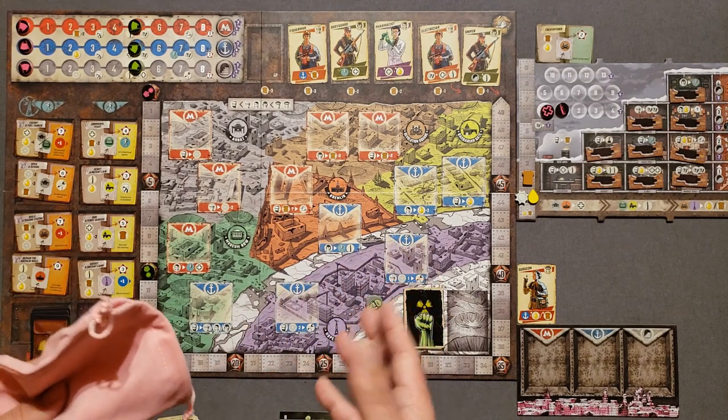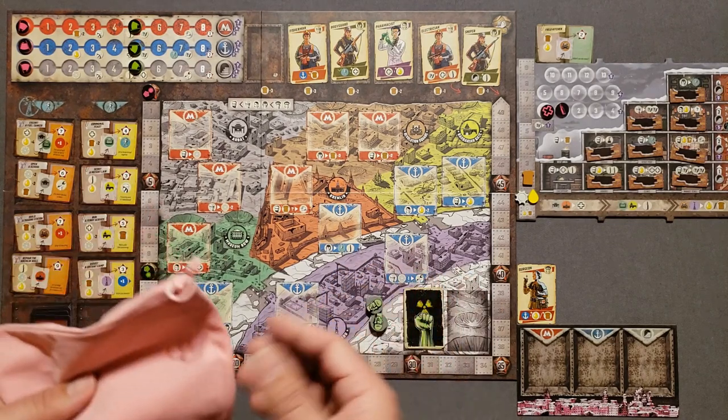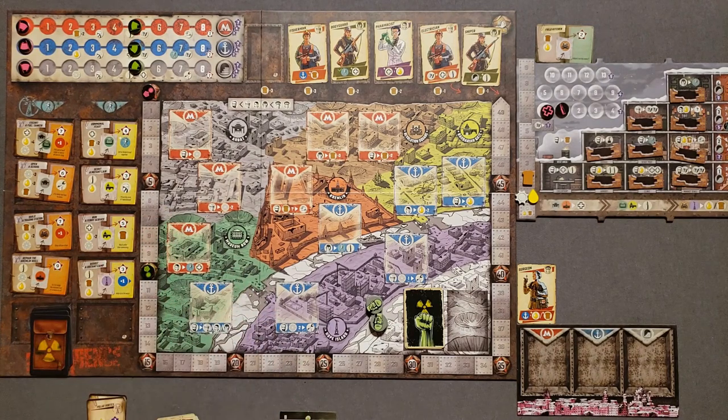The game has four phases: the draw phase, the leadership phase, the worker phase, and the upkeep phase. For the draw phase, draw four tokens from the bag.